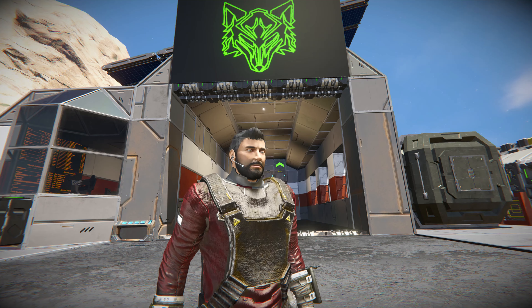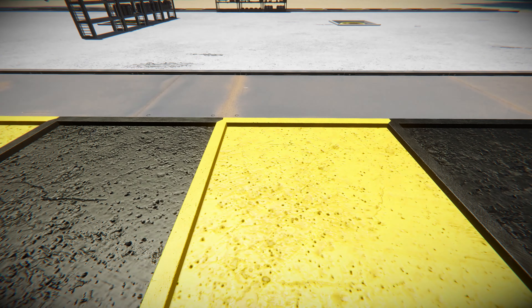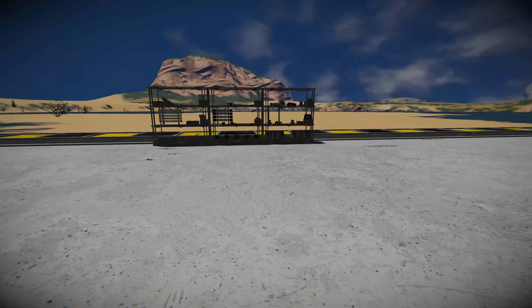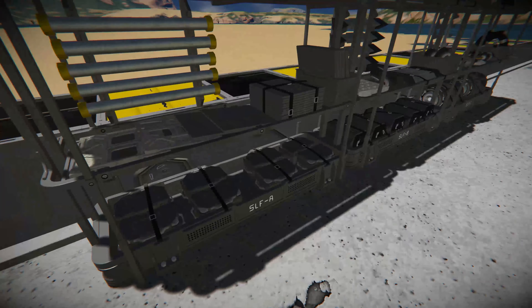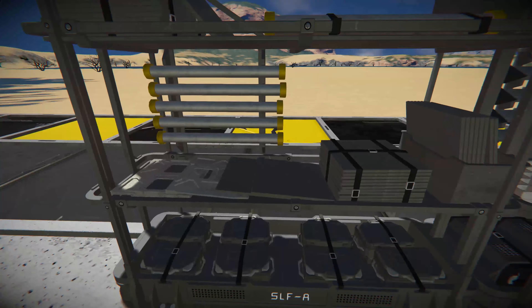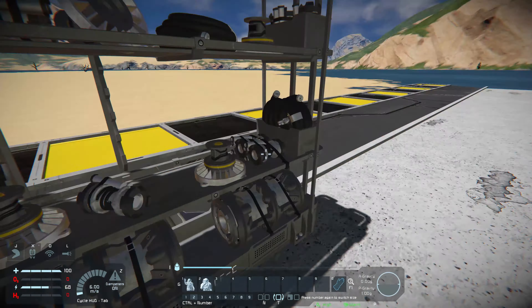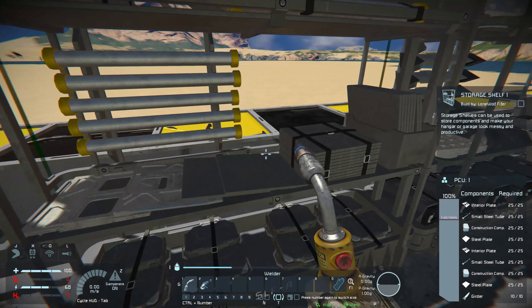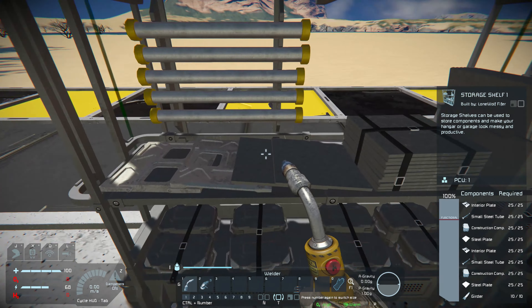I'll show you guys something — I don't know why Keen Software didn't do this first. With the new DLC update, here are the new shelf blocks. I saw them and thought, oh cool, I can store stuff in there. But when you go up to it, look — I can't store anything. Here are the building parts; you can see them displayed on the shelves.